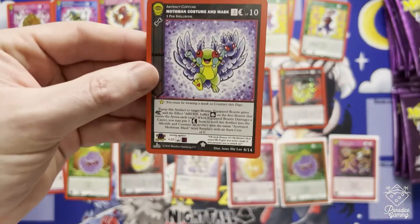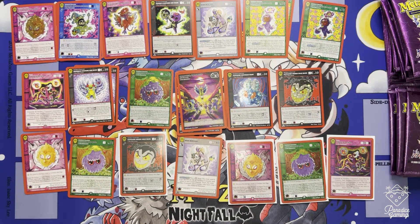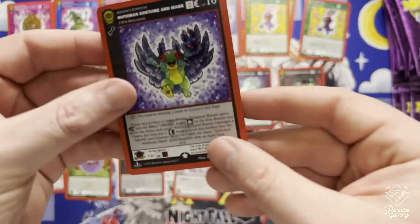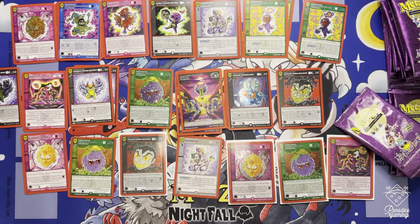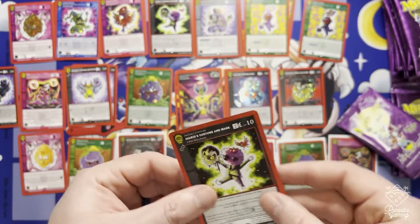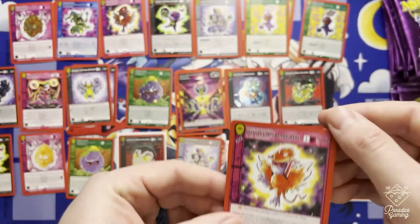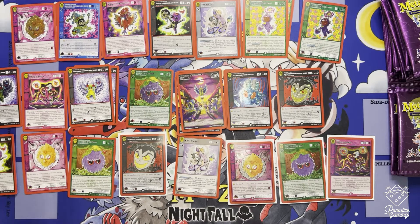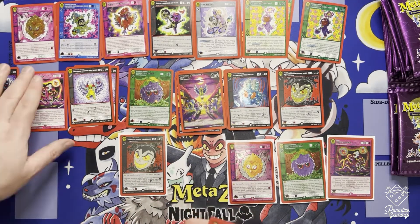Next up, Mothman Costume and Mask - got that one. Mothman Costume and Mask reverse hollow as well. How did everybody else do with their pulls? Is anybody else trying to go for a complete set? Andrea's Cold - don't think we have that one yet. Has anyone out there completed this set? I'm going to start putting the non-hollows in their own little pile since there's no reason to focus on them.